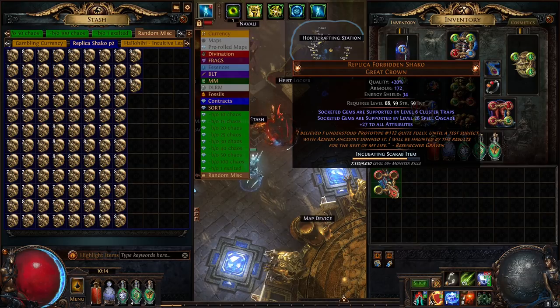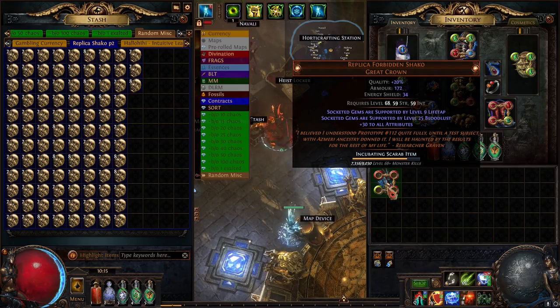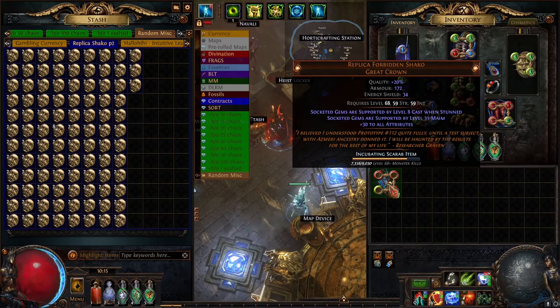Melee Splash, Barrage, Spell Cascade — let me know in the comments if you feel I'm going too fast or too slow, because I'd like to do this one again. Level 30 Spell Echo — this is an interesting one. Arcane Surge and level 30 Spell Echo, that's interesting but unfortunately kind of low level on both. A level 27 Ice Bite — damn. Faster Projectiles, Fortify, Greater Volley, Impale. I want to do this again next league so please let me know if you like this format — this is a larger quantity than last time so it's a bit more daunting to go through all these options.